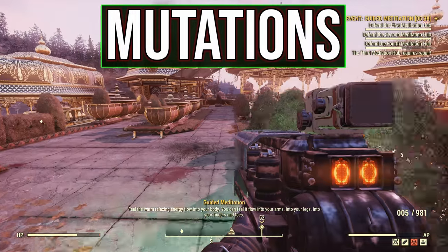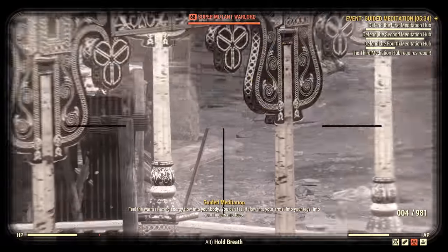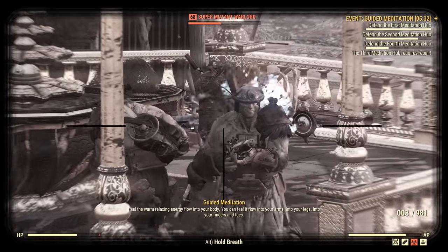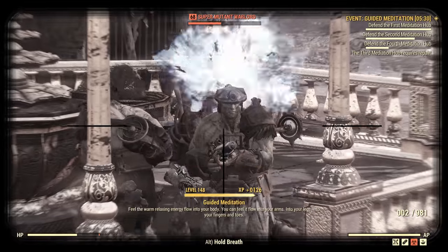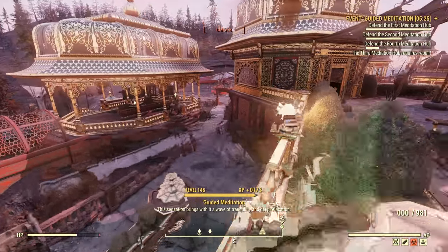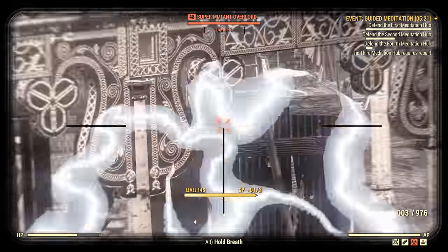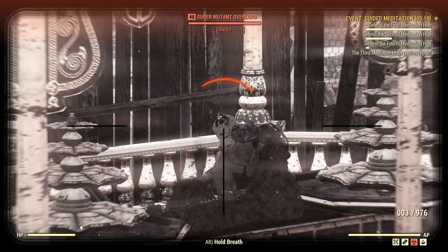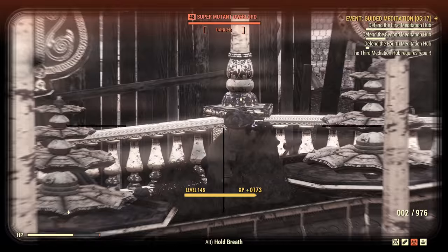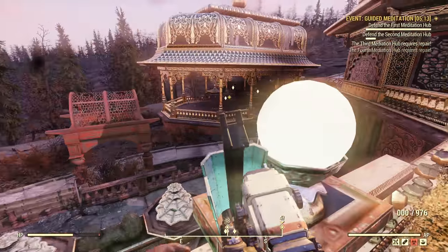For mutations, the one I find most useful with snipers is Marsupial. The extra jump height means you can get great vantage points with perfect line of sight. I also had Speed Demon and Healing Factor, however these are more just generically helpful mutations that I stick with, as opposed to anything specifically designed for this build. I'm hoping to eventually learn all of the serum recipes in order to tailor-craft some builds around mutations, but that's going to take a long time.